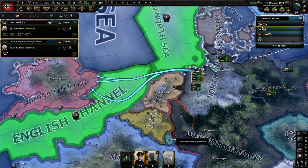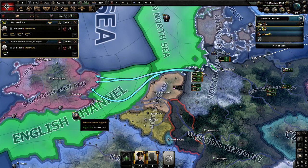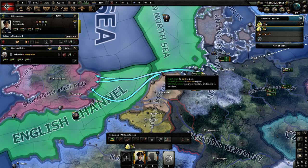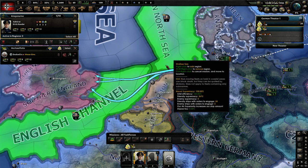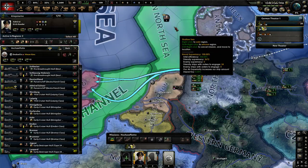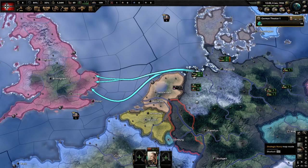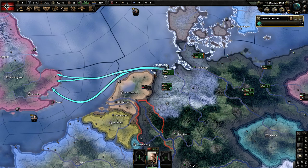The other thing we have to set up is a navy, and we will need green naval superiority in order for the naval invasion to proc. I've put the navy on the naval invasion support order, and where these battle lines are drawn you're going to need green sea in those areas. What can help you get green naval areas is to micro your air into the areas where you have less naval superiority. You're going to need somewhere around 60 or 70 percent naval superiority in order for the naval invasion to proc.